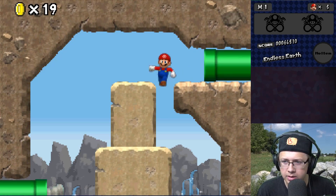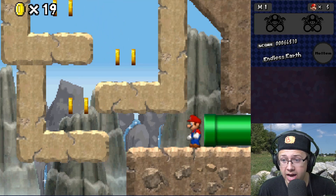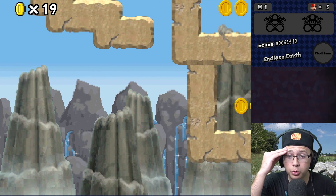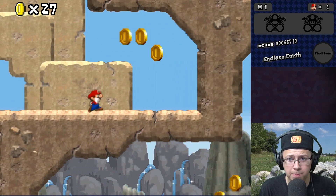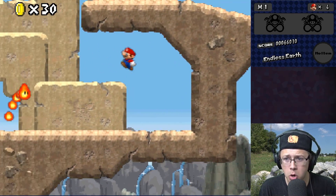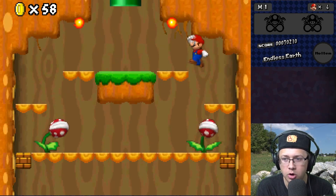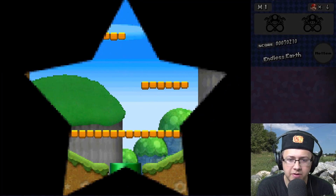Wait, I haven't been here — there's a star! I went through the platform — what the heck? The fire snake is climbing up the wall and going through the wall; it does not care. I feel like I've gotten to the point where I could go back to that fortress door and maybe go through the castle and fight Bowser.